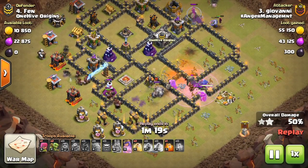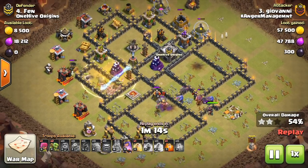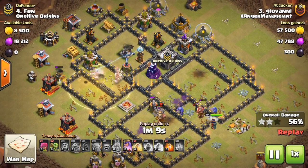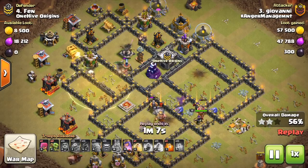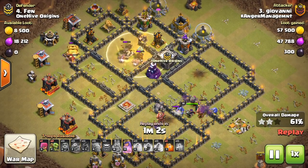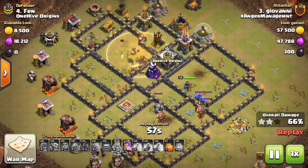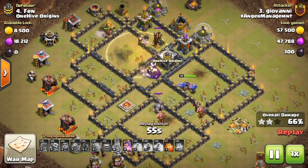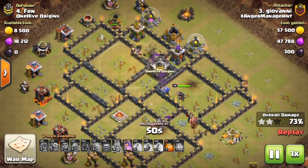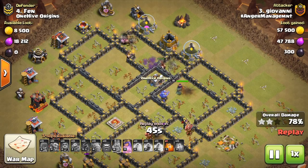You use that kill squad to take out the defensive queen, the CC troops, and a few defenses. It's nice if you can get the king as well, but it's not that important. Then you use your hogs on the rest of the base with two to three heal spells — that's pretty much it. Use your heroes. If the queen and the CC troops are well protected, you're going to have to bring a jump spell and probably a golem to tank for your heroes. Do whatever you have to do to get in there, get the queen, get the CC troops, because those are the main things that can hurt your hogs. Once you get those neutralized, use the hogs on the rest of the base with a heal spell.